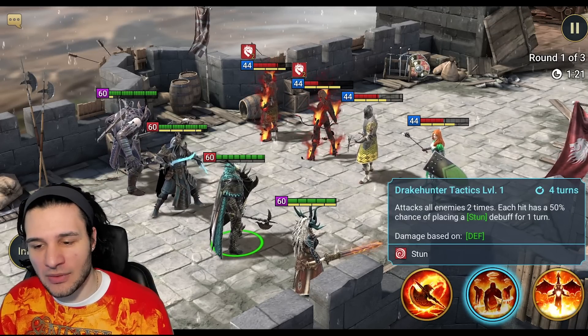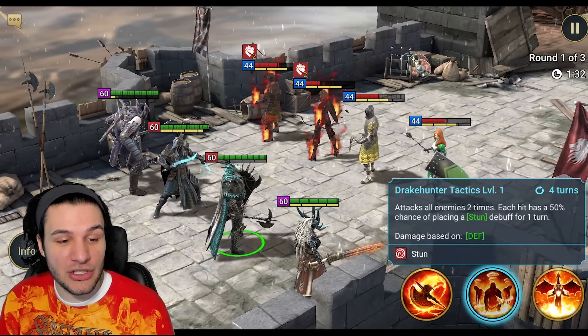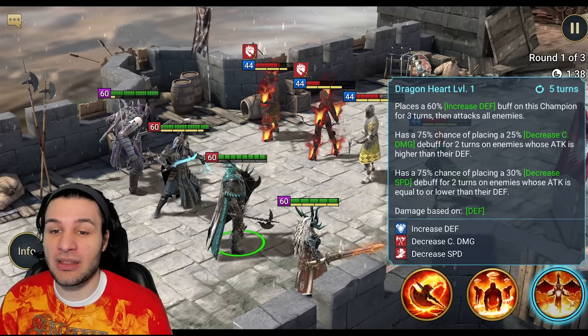Attacks all enemies two times, each hit has a 50% chance of placing Stun for one turn. One turn is kind of iffy, but attacking twice with each hit having a 50% chance makes this a pretty consistent stun champion. This is booked to a 75% chance if you decide to use books on this guy.